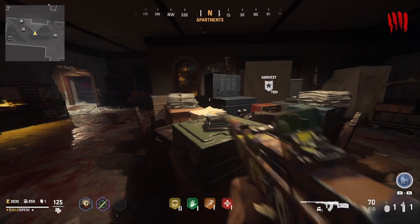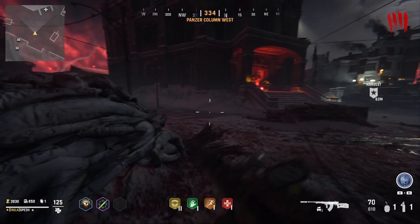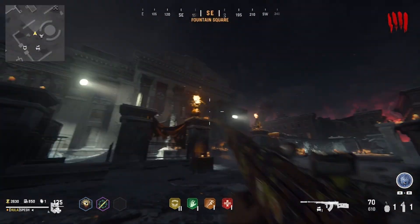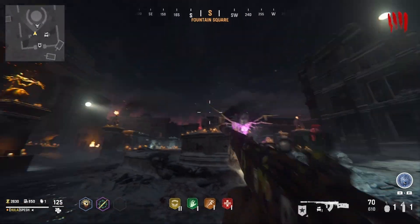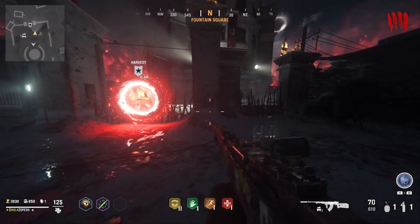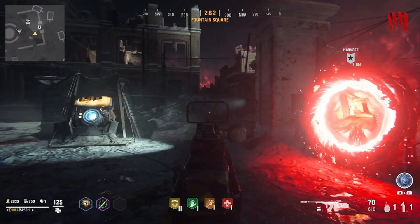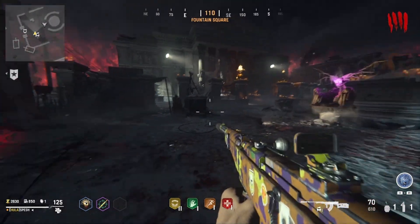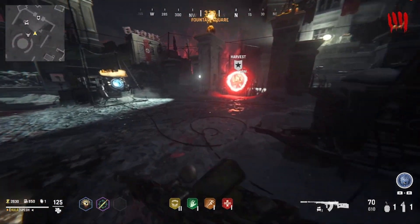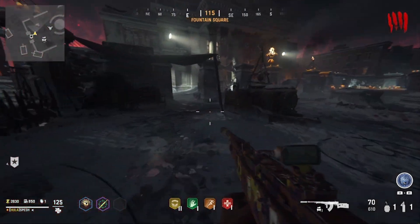Speaking of Boom Shriers, you need to kill 100 of them. That seems daunting but it gets easier as you run around the map. When you come back to the main Stalingrad hub, go to each corner — everywhere you see little hordes on the mini-map, you'll get probably two or three Boom Shriers per corner. They pop up more often than you'd expect, and it doesn't take as long as you might think.